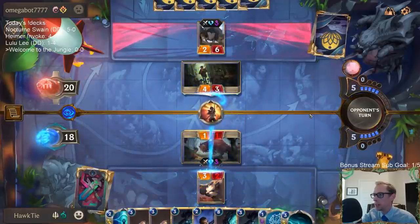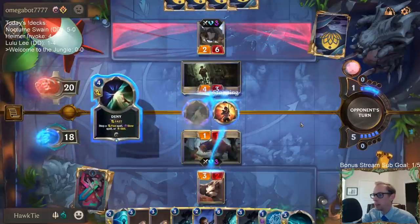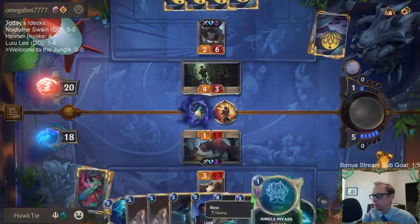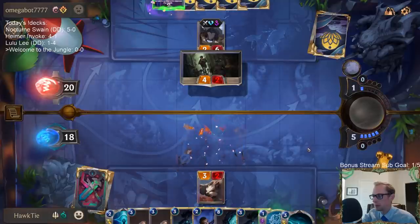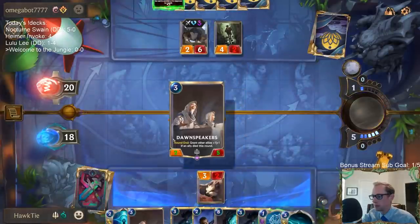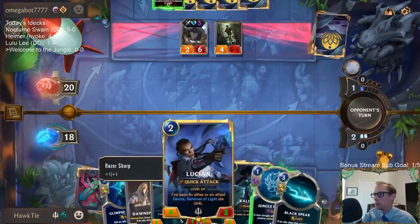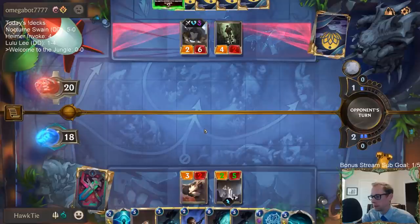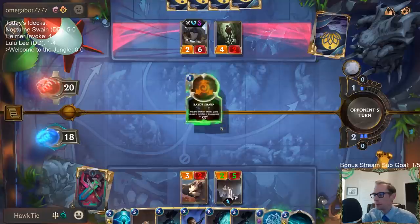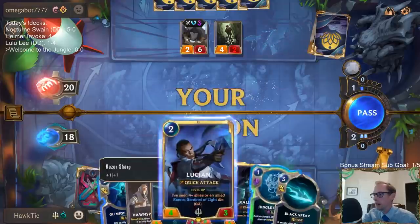I'm gonna try to protect my Raptor. 'Words move hearts and armies — get Dawn Speakers in play.' Dawn Speakers is cool! They went mana and draw card.